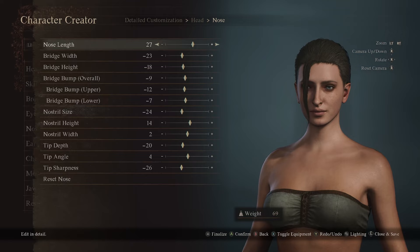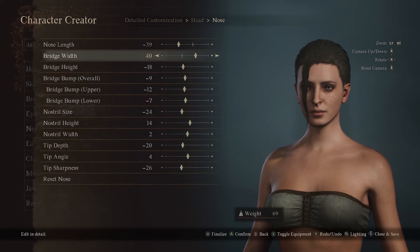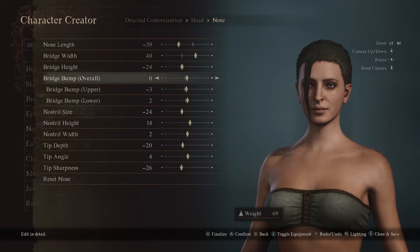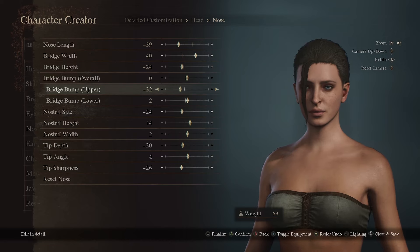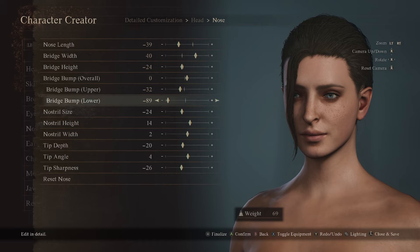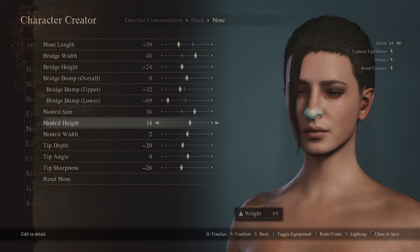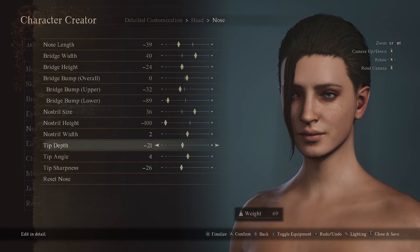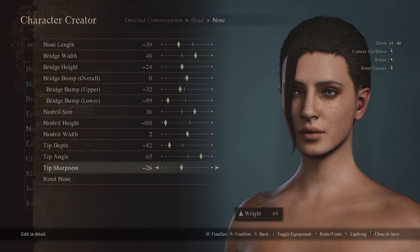Moving on to the nose: nose length negative 39, bridge width at 40, bridge height negative 24, bridge bump overall at zero, bridge bump upper at negative 32, bridge bump lower at negative 89, nostril size at 36, nostril height at negative 100, nostril width at 2, tip depth at negative 82, tip angle 65, tip sharpness negative 19.